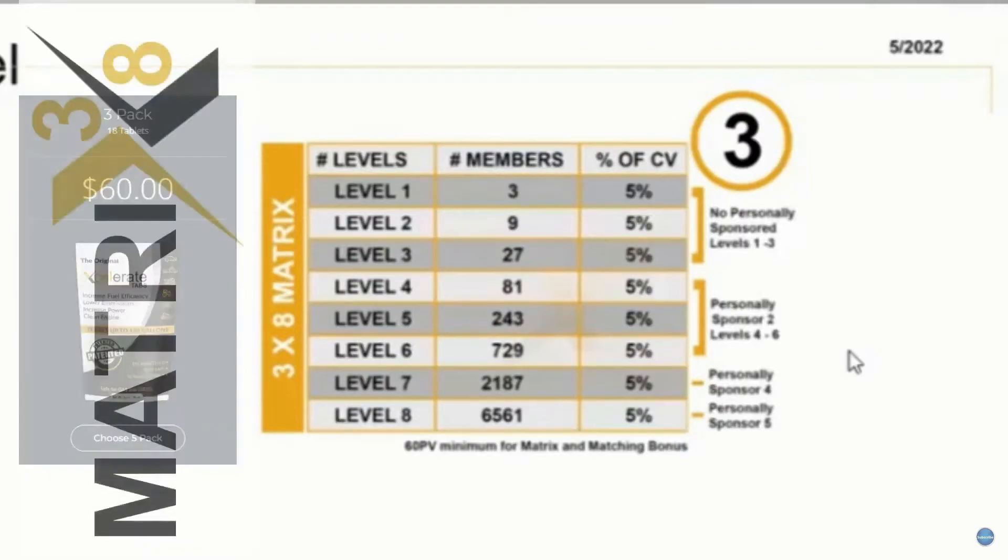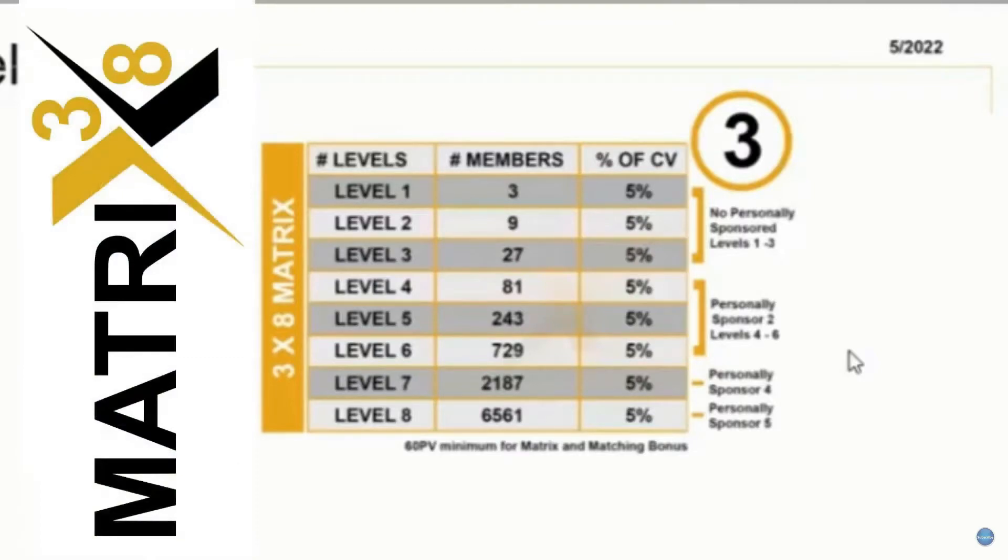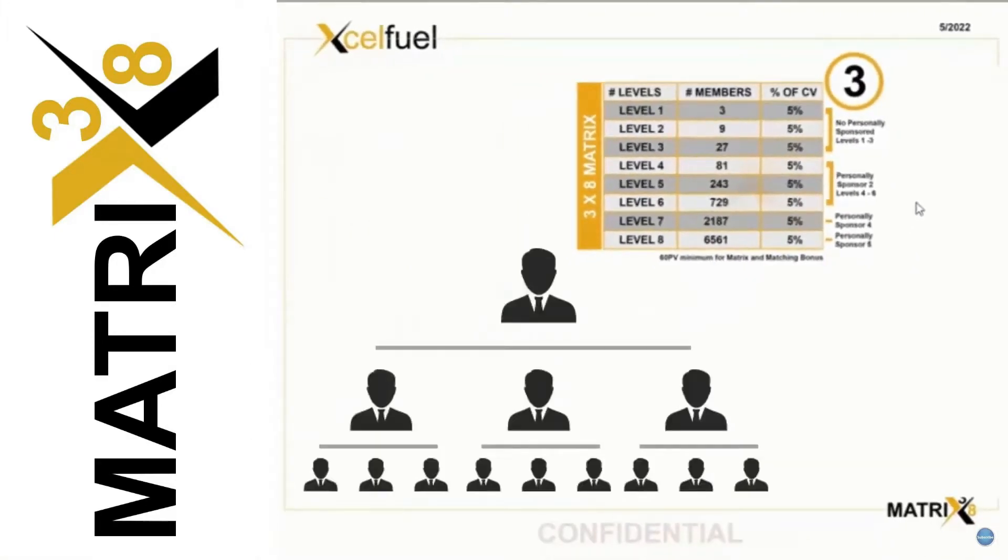The great part about this comp plan is that it's unlike any other — this is not a normal forced matrix. This is a hybrid between a monoline, meaning a single line, and a regular forced matrix. Because this moves directly from left to right and fills completely. And you're not the only one building your matrix — everyone in your sponsor's genealogy is working on building that same matrix.